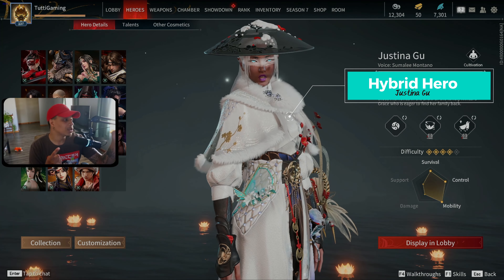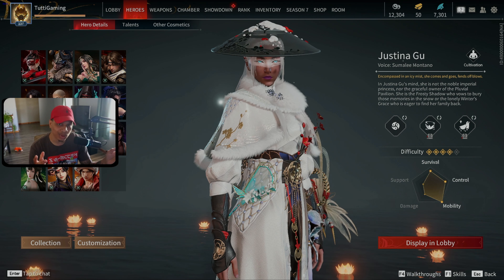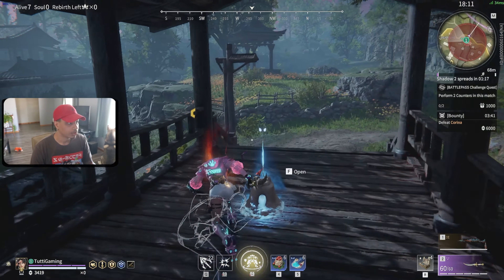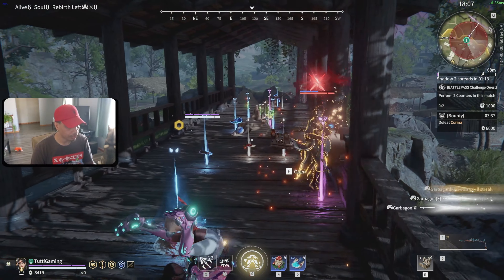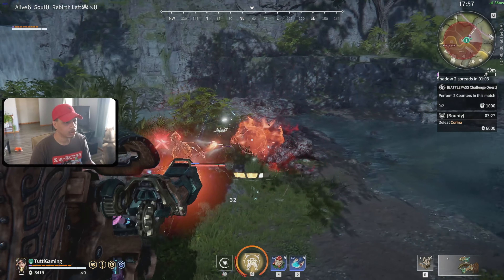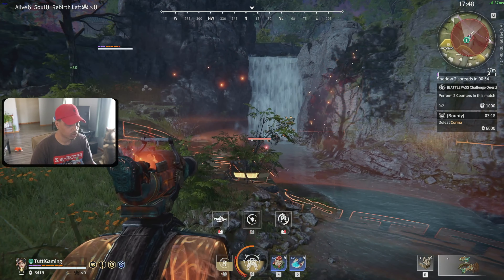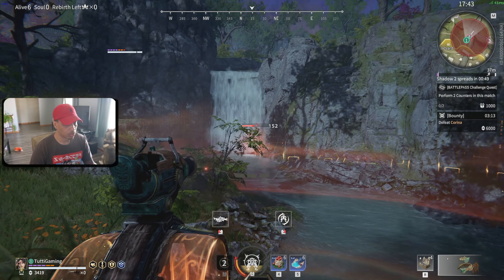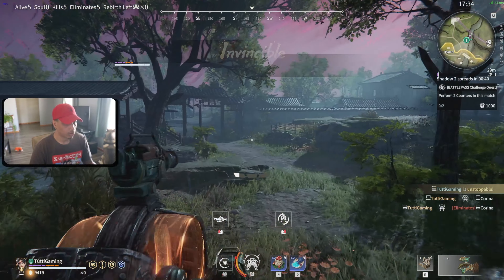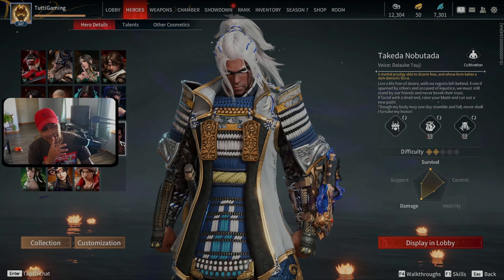Moving on to Justina — she's a hybrid. Looking at survival, control, and mobility. Her ultimate has her zipping across the map really fast. She's not beginner friendly. Her skills allow her to regain health and shield, protecting from damage for a short period — that's why she's in the survival category. If you zip past somebody with her ultimate, you freeze them, giving her that controller tag. Downside: her abilities don't do real damage, so you'll need to be good at combos and weapons.